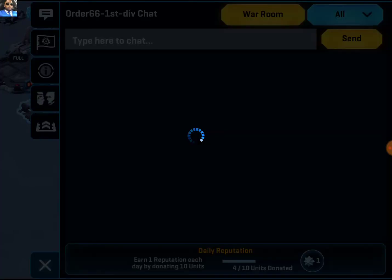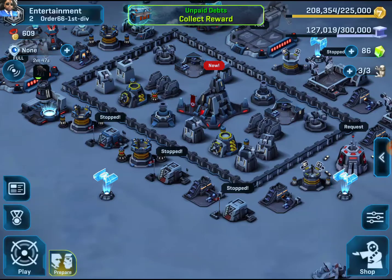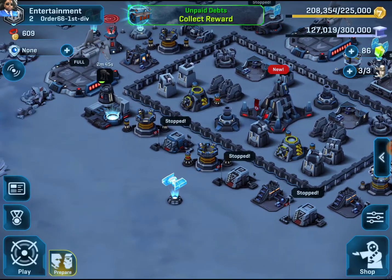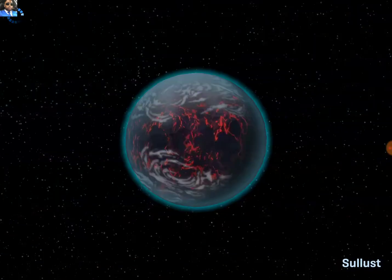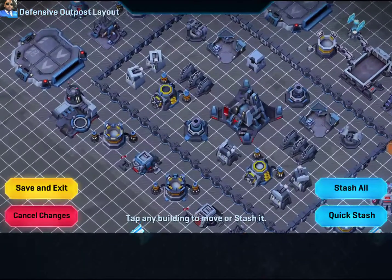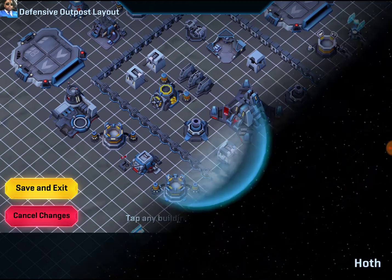I forgot we have a squad war too — I think it started. It's still on prepare phase, so we still have a little bit of time. It starts in an hour and a half. These squad wars take like 24 hours to start, so that's okay — we'll get to it when we get to it. That's our base we're using for the squad war and I think we're going to be okay.